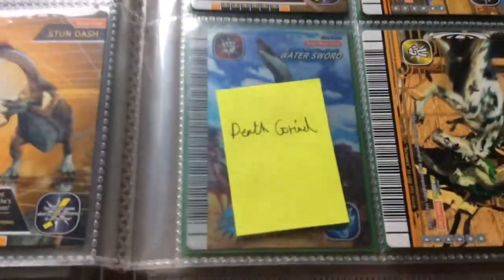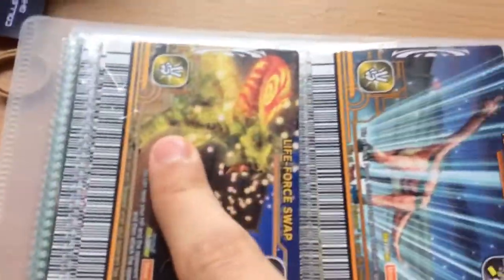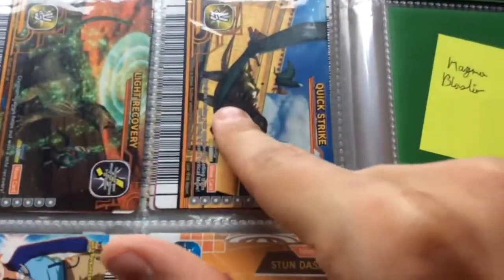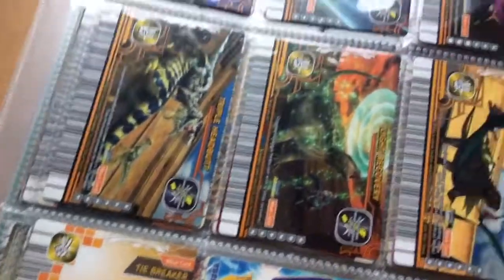Embarrassingly I'm missing Death Grind — and yes you can see a Water Sword behind me. Wall Smash, Elemental Power, Life Force Swap, Technique Boost, Venom Fang, Triple Headbutt, Light Recovery, Quick Strike, and Tiebreaker. Now on to my Super Move cards.